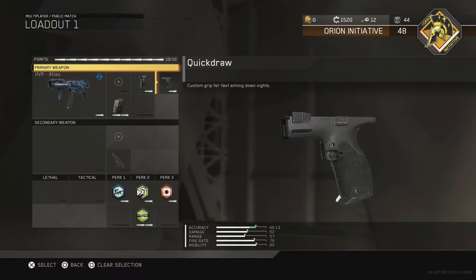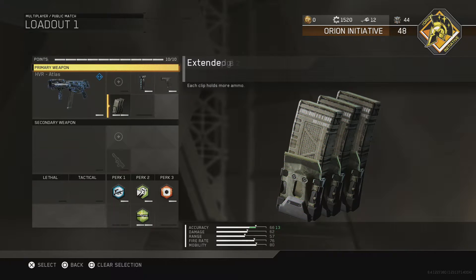On top of that, I have quickdraw. Every gun that I use in this game will have quickdraw, just because I hate how slow you aim down sights with any gun. And to finish it off, I have extended mags. I really like having extended mags on this gun — I think it adds up to like 39 bullets rather than 26 in the mag.